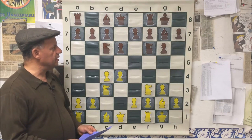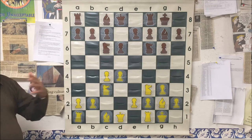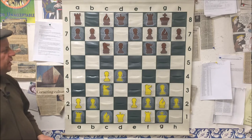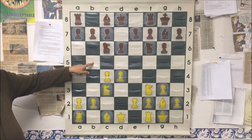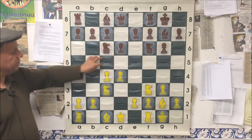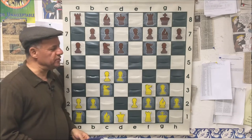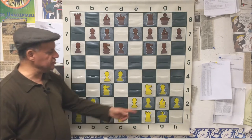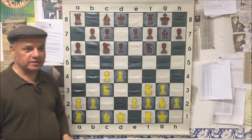Around 1966, there was a variation of the King's Indian Defense gradually becoming popular: the Panoff variation, named after a player who popularized it. The idea is for black to play a6, Rook b8, and b5. Since white doesn't have a light-square bishop on e2 — as is typical in classical King's Indian lines — white has less pressure on b5, so black expands on the queenside. This is still the most popular setup for black, nearly 50 years later.